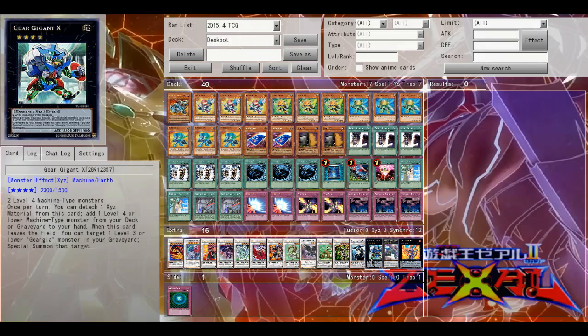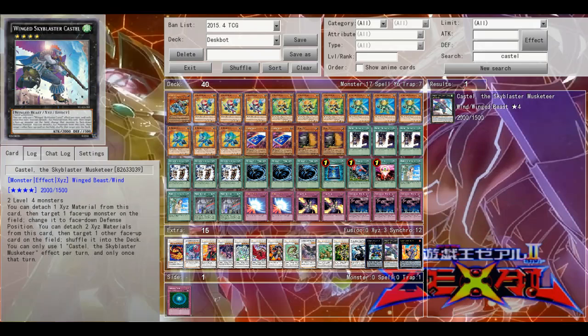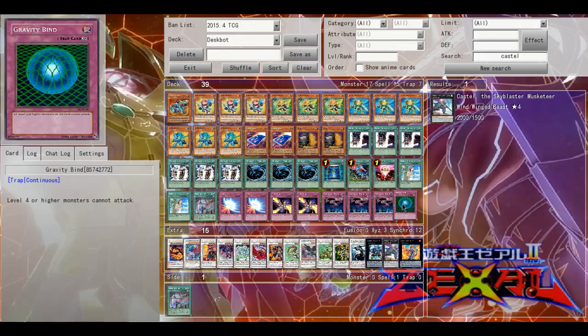The rank fours are pretty open — Levalel Chain and Gear Dragon are pretty much set, those are the ones you should be playing. Castel is just there because it's good. The one card I'll probably replace Assembly Line with is Gravity Bind.